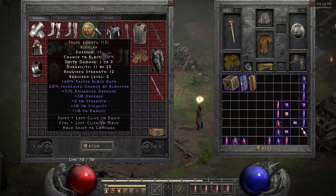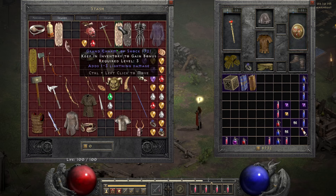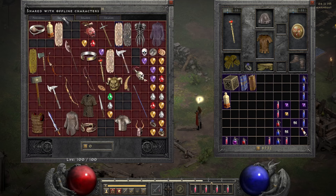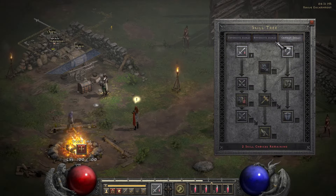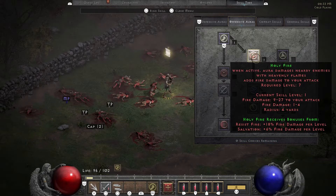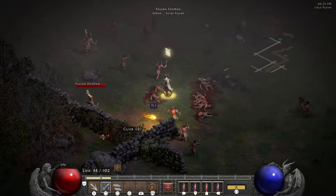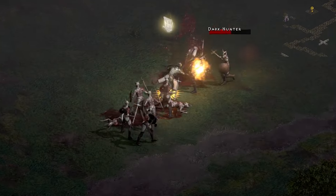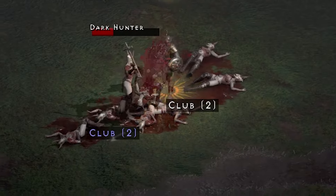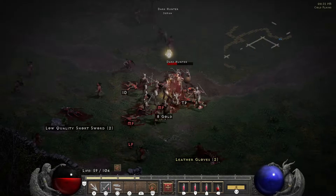I thought this might have 10 strength but it does not. The magic number here is 60 strength — that starts unlocking other stuff. Here we go — it's already dangerous, I love it. Look at how much blood is just spewing out of them. God, I love it, it makes me so happy.